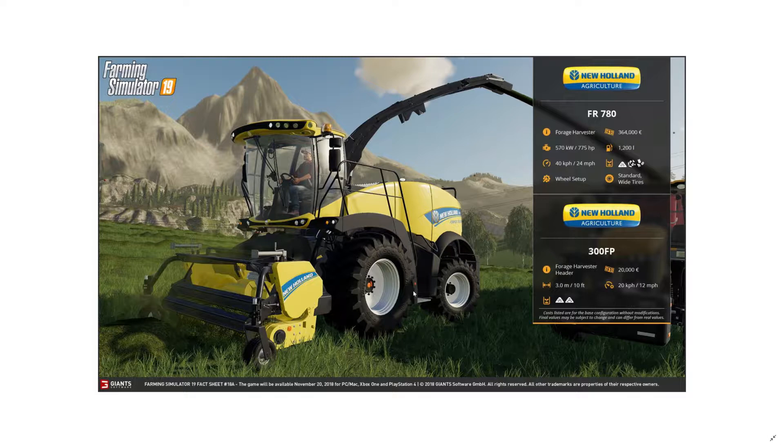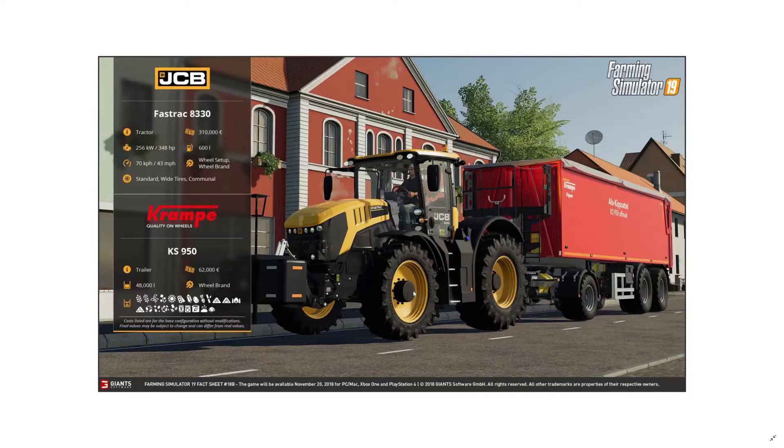The New Holland forage harvester has a price tag of 364,000 euros and 775 horsepower — I'll be using that with white tires. The bigger Fastrac — the 8000 series at 70 km/h — is a beast for transporting and selling large loads on the road. I wouldn't plow with it but I'll definitely use it for transporting and selling wheat.